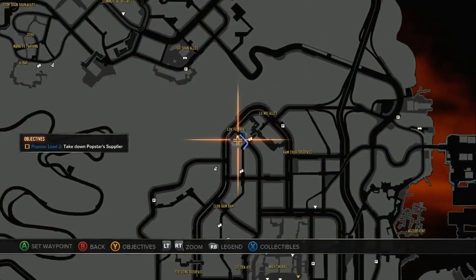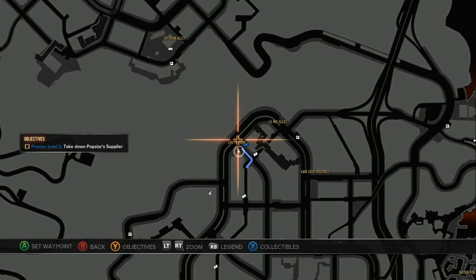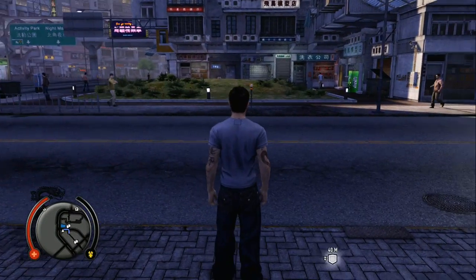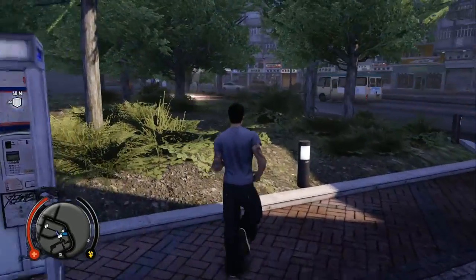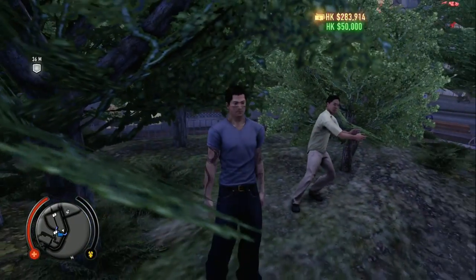Here we are at Lok Fu Park. If you just go right to where it says it on the corner, you will find there's one section over there which is part of the police investigation for Popstar, I believe. And then if we turn around and come this way, on the other side of the street is this red envelope chilling in the park — with that guy doing Tai Chi.